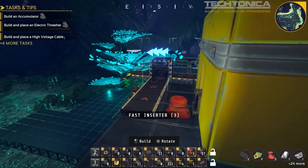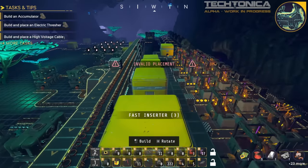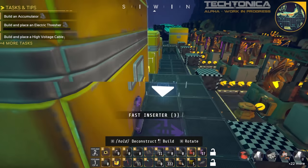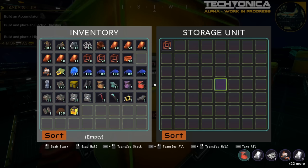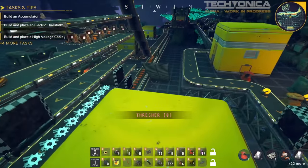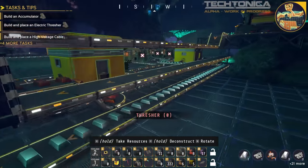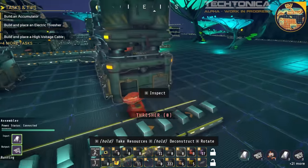This side is all inserted up, so these machines are going to constantly be running until these storages get full. I kind of wish these storages had a block-out option where you could limit like a full row's worth and disable beyond that — that might be a future thing. This game is in alpha so we have all kinds of possibilities.